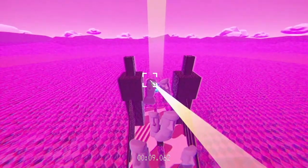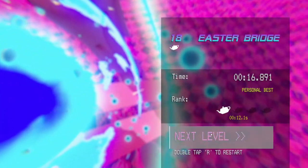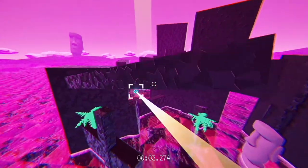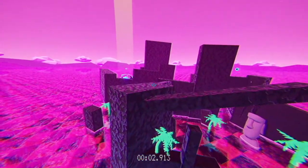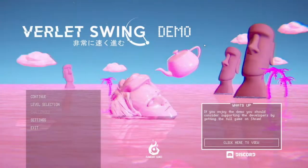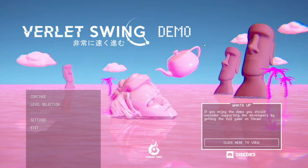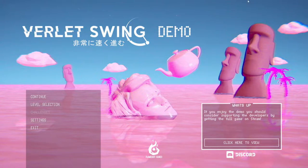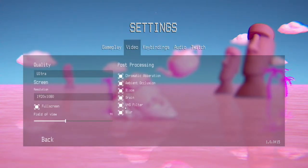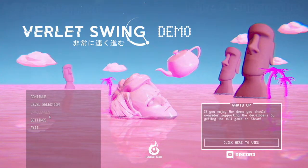Now we're talking — that's how you do it. Oh my god, I almost got distracted by looking into the light. Lefty righty, oh god it's gonna be swinging all around. I'll take a quick look at this level but I'm not gonna finish it though. Alright, so that is the Verlet Swing demo. You can play the demo for free on itch.io, there is a full game on Steam for $15. I assume it's a fair bit bigger. It's pretty cool — I bet there's some neat speedruns of that too.